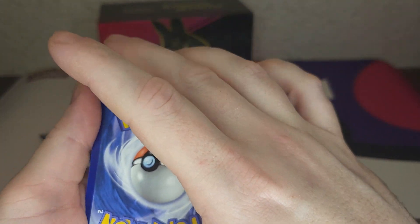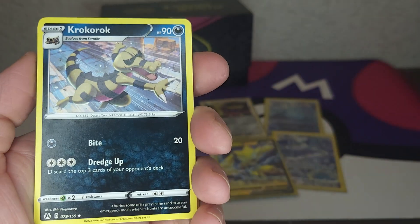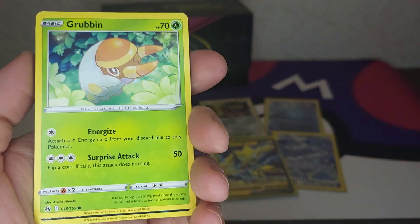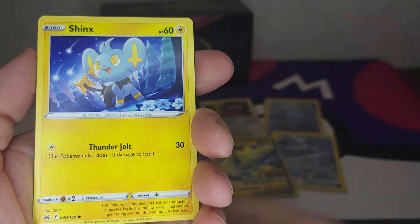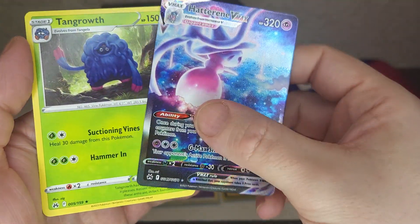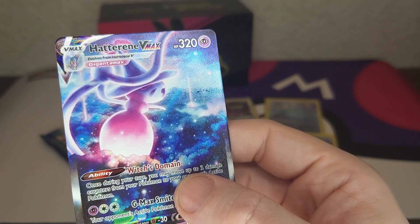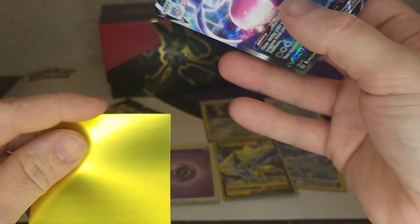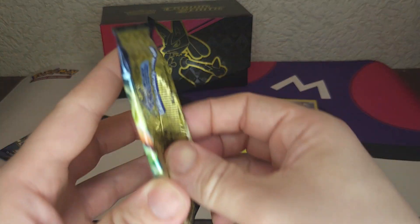Okay, we do need something big now. Psychic, darkness — not looking good. Luxio, Croagunk, Solrock, Grubbin, Hoppip, Wooloo, Shinks — ooh, and Tangrowth! We pulled this one before — very nice. Two more packs.